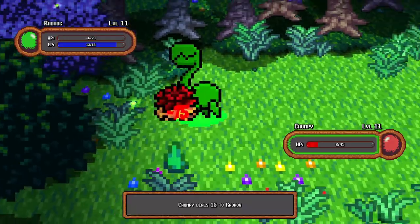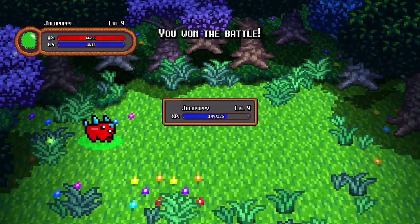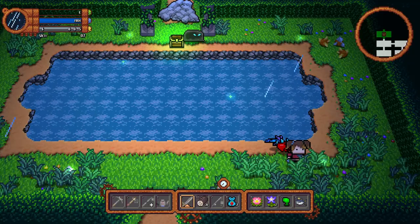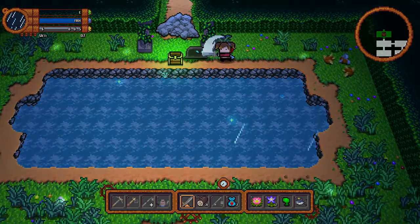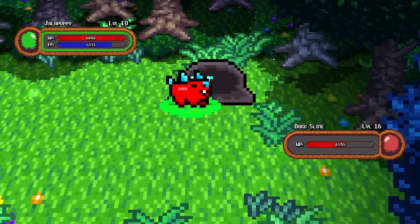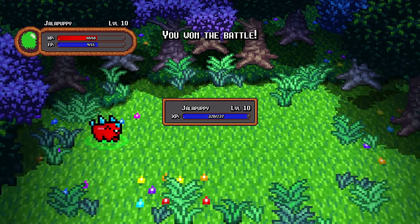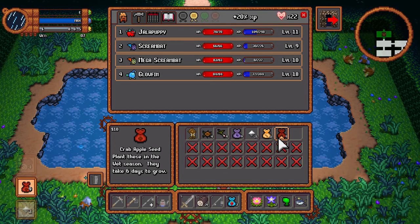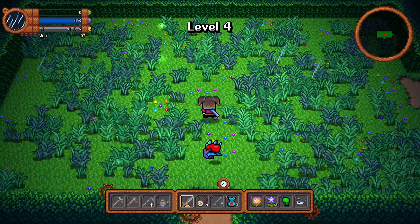Our rat hog just donated 11 hearts so jello puppy is up next. The dark slime is the guard of level three - should be easy enough. Jello puppy is level 10. Thank you very much jello puppy, you did very well - level 11! Those were crab apple seeds - all free seeds, amazing. We're in level four.